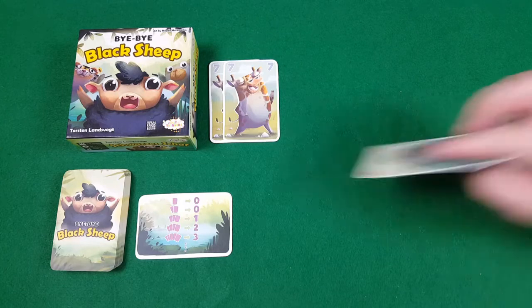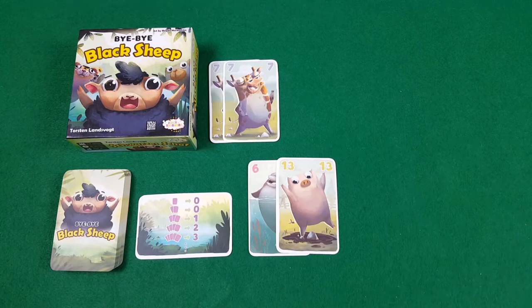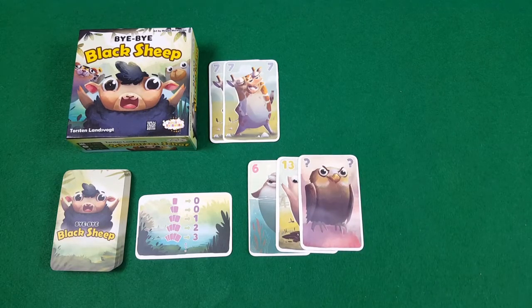There are other special cards you can draw from players' hands that may be useful. For example, if you draw the eagle from a player's hand, you may ask them if they have a particular type of card, and if they do, they must add it to the watering hole for you. For example, I could say, do you have a number 7, Sean? Unfortunately he doesn't, and we just carry on playing.